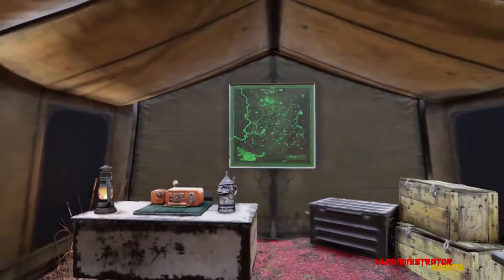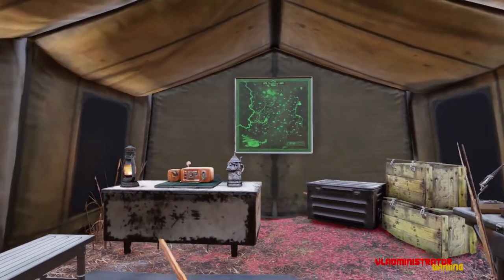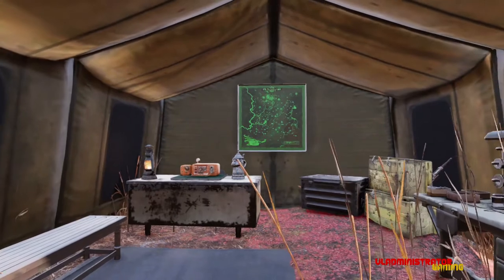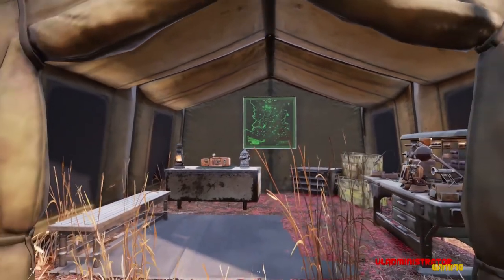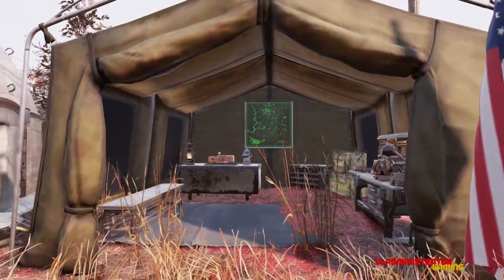This is the commander's tent. We got our communications set up. I did glitch the Raider Punk ally table into that desk. Otherwise, that one's pretty straightforward.